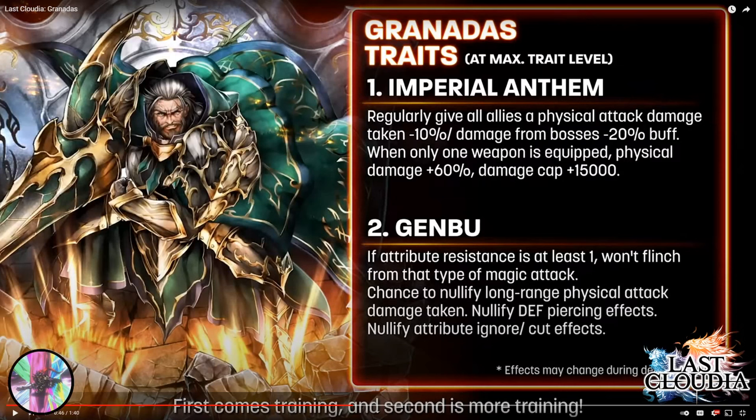The second part of Imperial Anthem — only one weapon equipped: physical damage plus 60%, damage cap plus 15,000. He has some damage cap, but since we're focusing him as a tank, there's really nowhere near the damage potential of many other units. If he can provide a bit of damage to help the team, sure, but I don't think that's worth focusing on.